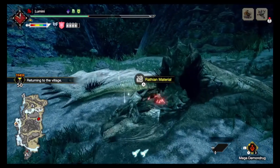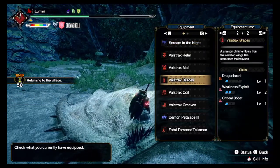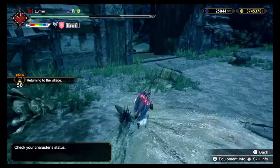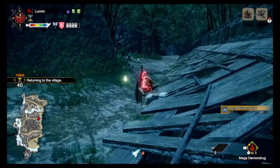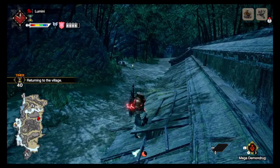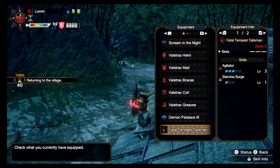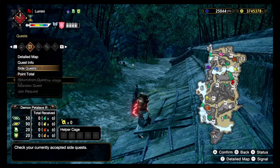As for my skills, I ended up running my Agitator 3 charm, because I knew this was probably the spawn I was going to be fighting at most of the time. Since 90% affinity is really like 50% affinity sometimes, I decided to run Agitator to bump up those numbers, especially when she's enraged.